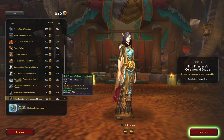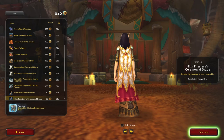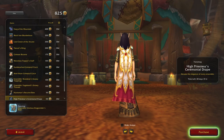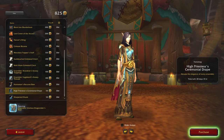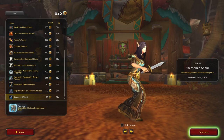High Priestess's Ceremonial Drape — oh, that's kind of nice. Shame I don't really wear red, but yeah, that's something I could definitely see in my collection. I think once it cycles around again, that's something worth getting. And here we go — Sharpened Shank, cuts through butter and everything else.